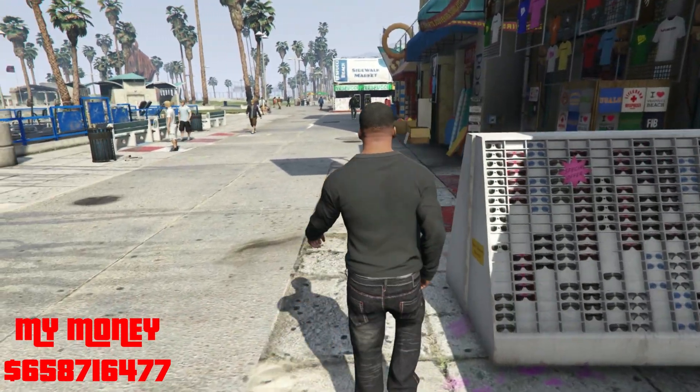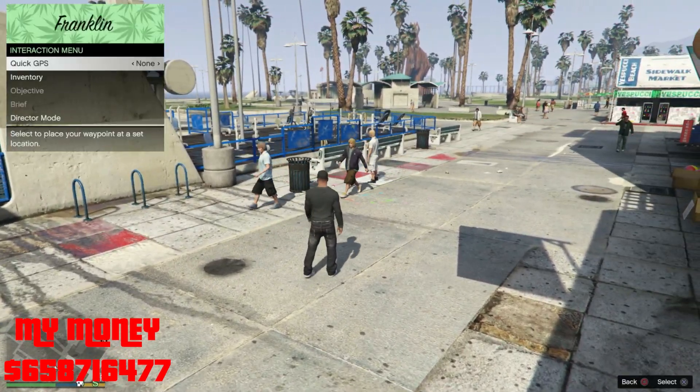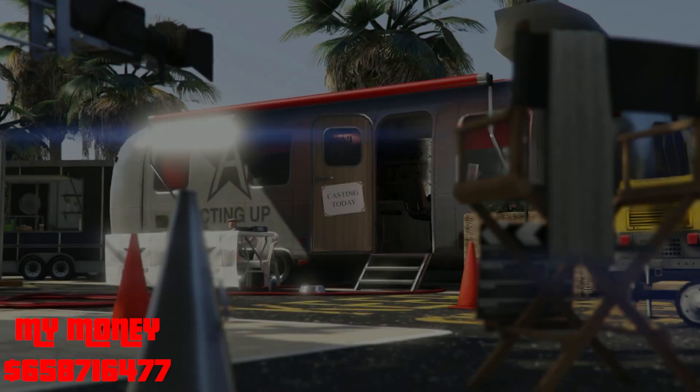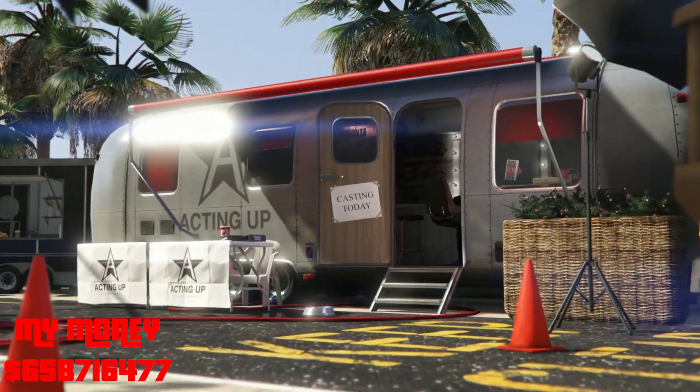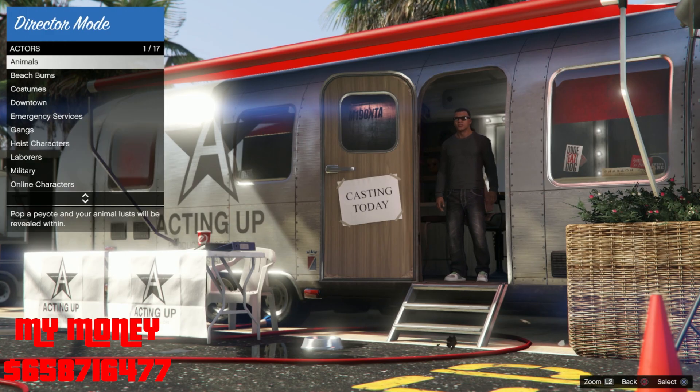Once you make it down to story mode, what you want to do is pull out your interaction menu and go to Director Mode. From here, what you want to do is pick Actors and go to Animals, and pick the bird that you have that can fly.